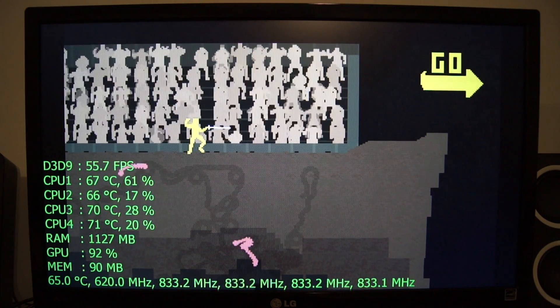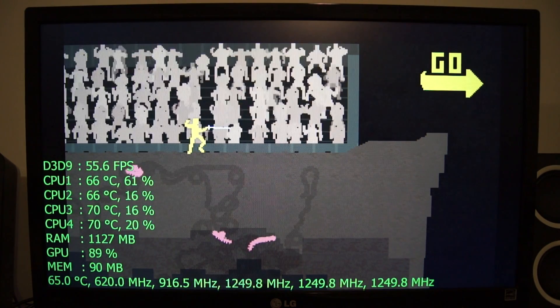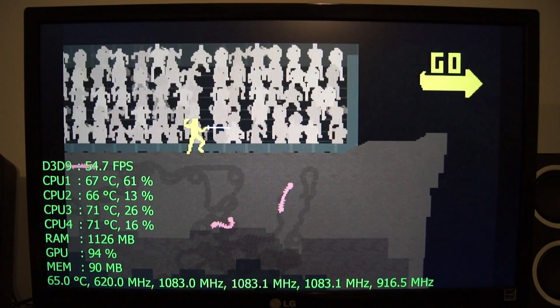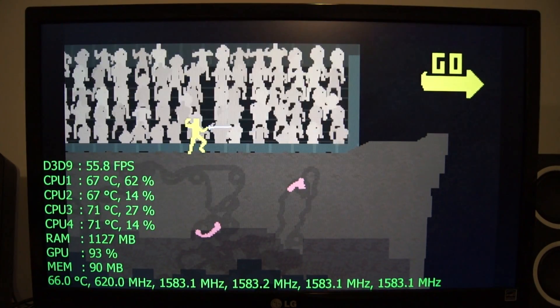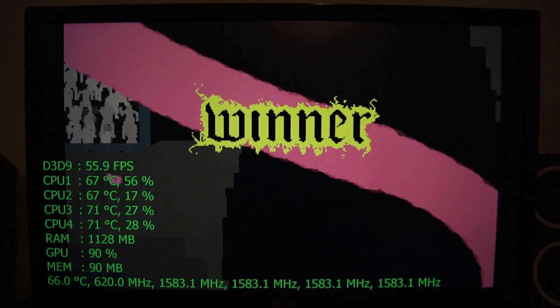The core clock speed is obviously varying because the multipliers are changing and turbo is kicking in on a couple of cores — it's just all over the place. But regardless, performance is relatively good.